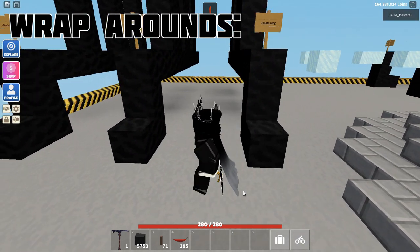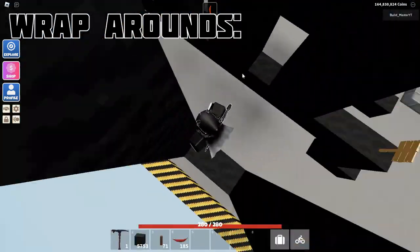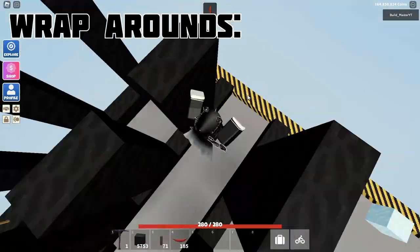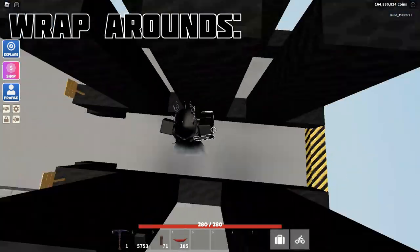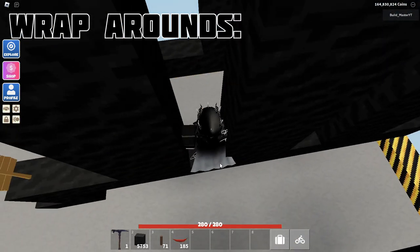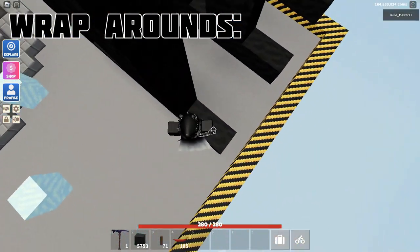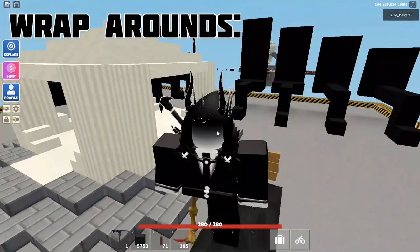Next up, we have the wraparound. So we have the one block wraparound, the two block wraparound and the three block wraparound. The one block wraparound is very easy — you can just jump around these without shift lock, absolutely no problem. Then we have the two block long wraparound, which can also be done. I do find them slightly easier if you do have shift lock on. There we go — there's one, there's two, and there's three. You can also make it slightly difficult if you add the one block gap in between, which does make it quite much harder. Then finally, we have the three block long wraparounds, which can be quite difficult. And if you want to make it even more difficult, you can add the singular block gap in between, which is very difficult. So if you want to be especially mean, make sure you do add that.